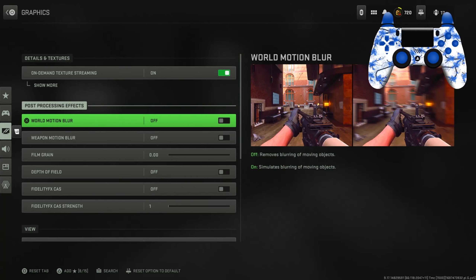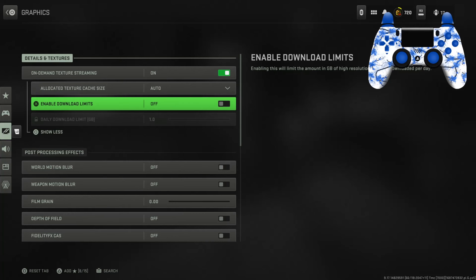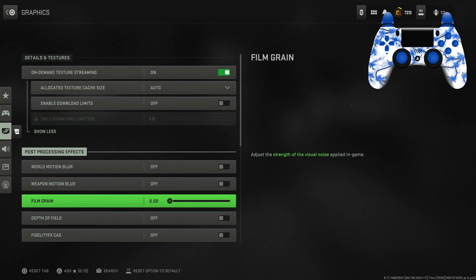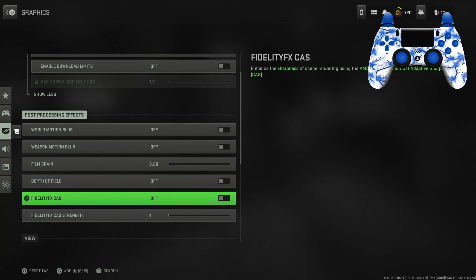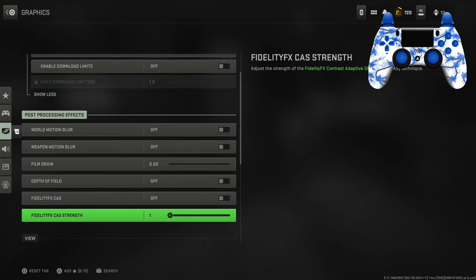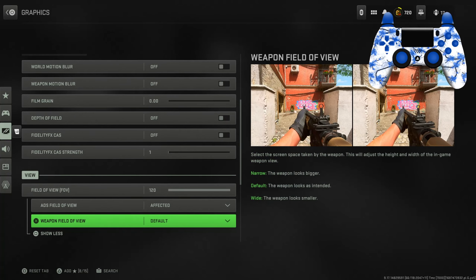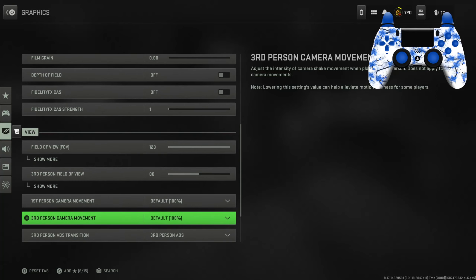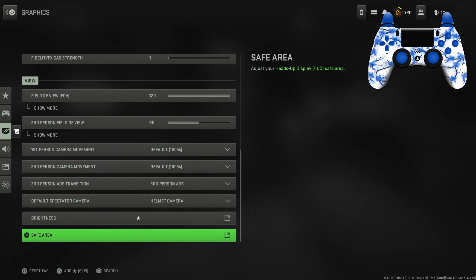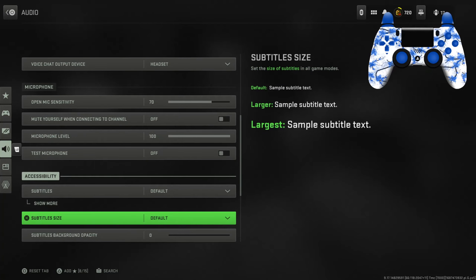For graphic settings, you definitely want to have motion blur off. For texture streaming I haven't really touched any of those settings. You're gonna want to have film grain off. I'm not sure about some of the others — I don't have them on currently but I might change it in the future. For FOV I have 120 with affected on, and for the third person FOV I have 80, but I don't really play third person.